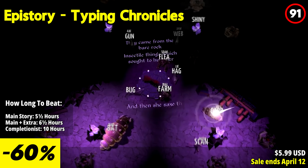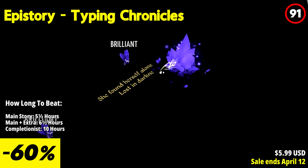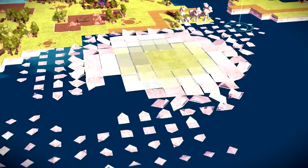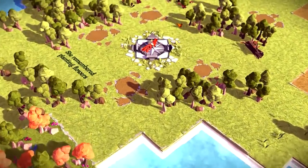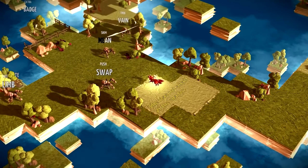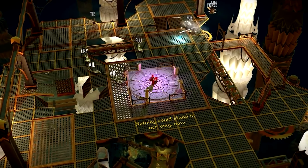The standout feature of Epistory Typing Chronicles is its typing-based gameplay. Players control a young girl on a paper-like world, where words and letters must be typed to progress. Typing accuracy and speed become essential as players solve puzzles, defeat enemies, and explore the stunning environments. This typing mechanic adds a fresh twist to the traditional adventure genre, making the game both educational and entertaining.